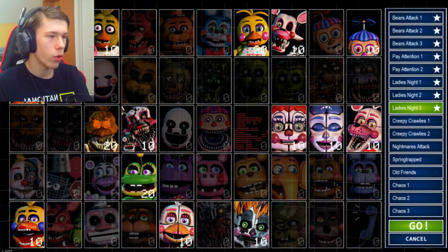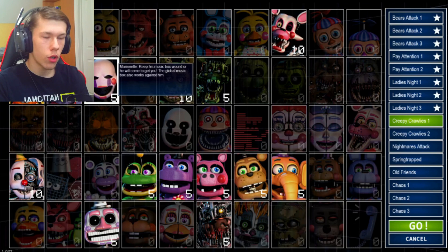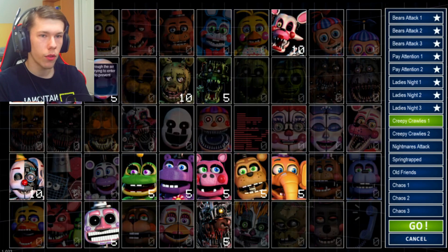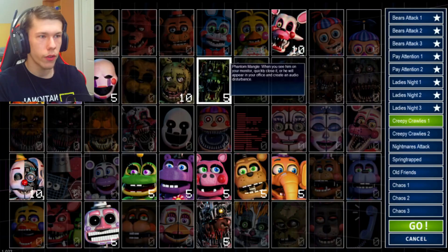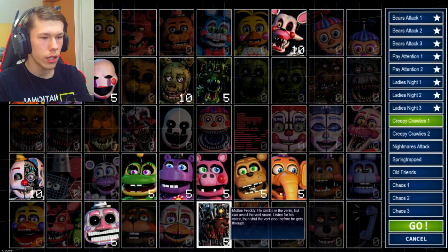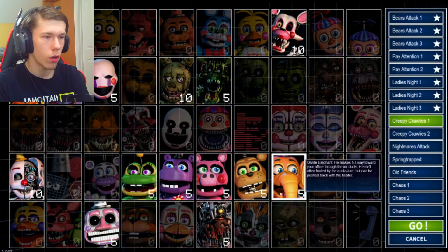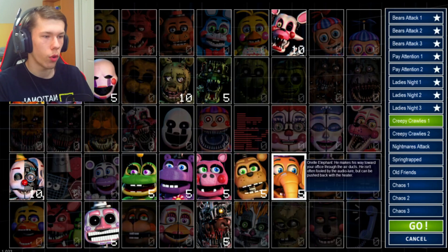So all three Ladies Nights done! Next we can move on to Creepy Crawlies. The Puppet once again, so we're going to have to alternate between the global music box and the power generator again — I'm going to try doing it every 15 seconds and see if that does the same as with Chica. Nightmare Mangle and Springtrap are pretty easy — we just need to close the vents whenever we flip up the camera. Same with Withered Chica. Withered Bonnie, we flip on the mask. Phantom Mangle isn't an issue. Music Man might be the biggest deal here, and Molten Freddy is another vent animatronic.